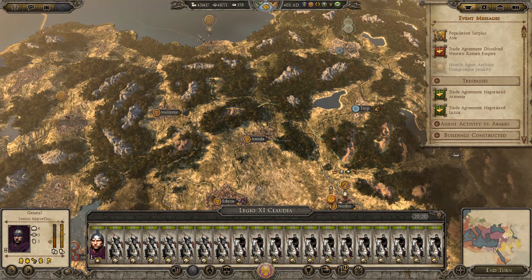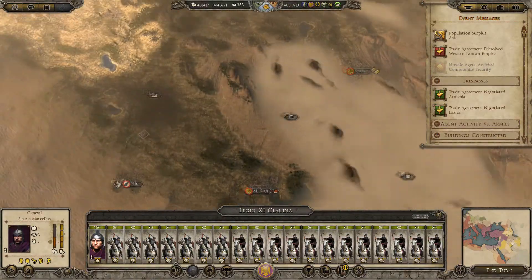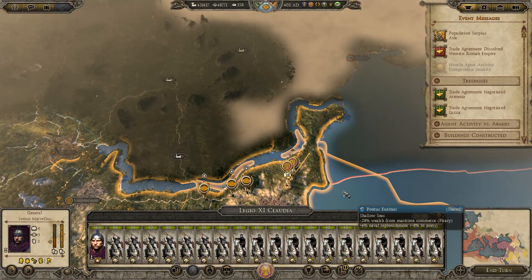Things are looking good — I don't think things have ever actually looked bad in this campaign. We'll get to killing the Sassanids — we're doing it slowly but doing other things in the north as well. So like, comment, subscribe — it all does help me out guys, and I will see you in part 20.